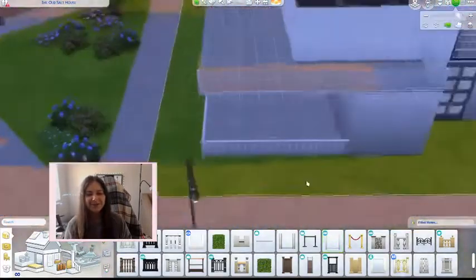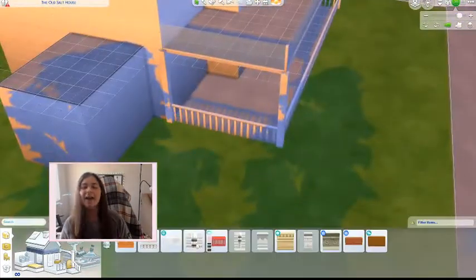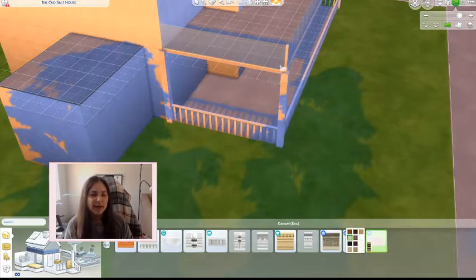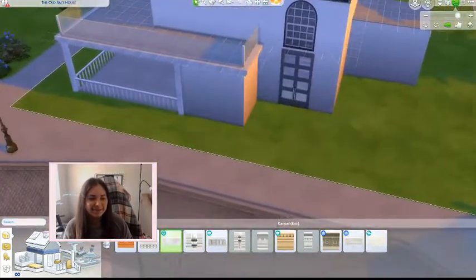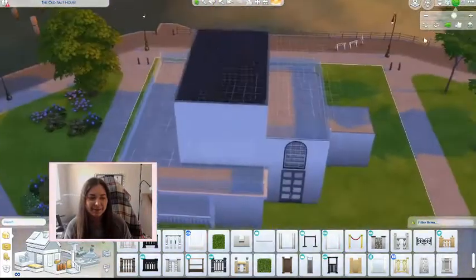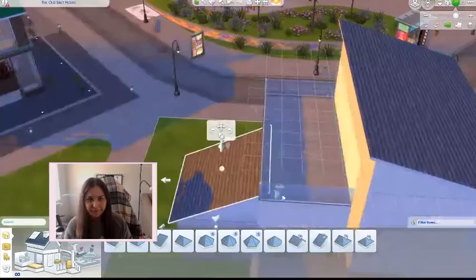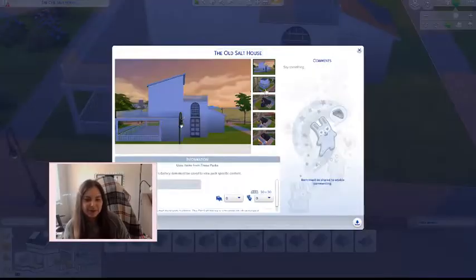I also used the Industrial Loft Kit window — I really wanted to sneak that in there. I am super happy that this wedding pack is coming. I want there to be a wedding pack so badly. There are so many things that I need, like bachelorette parties and bachelor parties — that was my favorite from Sims 3 Generations, it was so fun.